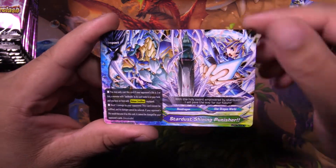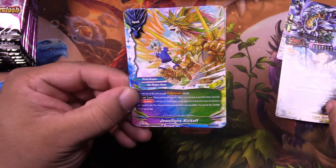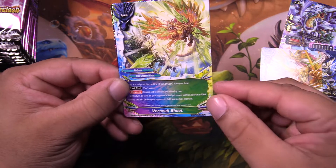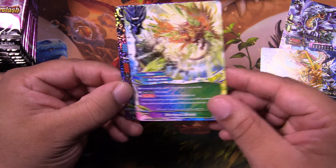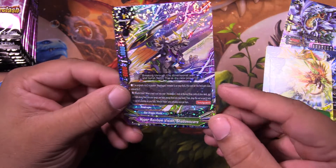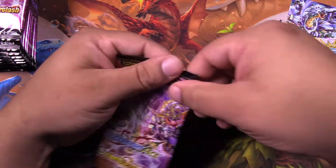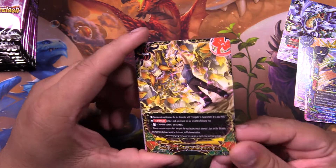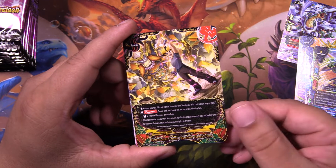Got another Stardust Shining Punisher. Another Dragon Emperor Legend. We got Jewel Light Kickoff. We have Verdell — I'm going to say that so wrong. Shoot. And a Hyper Rainbow Vision Shadow Scare. Really good card. Really good card. Can't wait to do deck profiles from this set. It's going to be so nice.